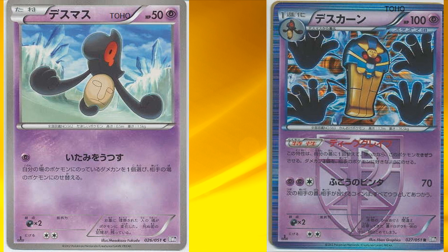The attack Cofagrigus has is also interesting — it deals 70 damage, and the side effect is unique: during your opponent's next turn, all of your opponent's coin flips are considered tails. So you can actually troll your opponent really well with this card.